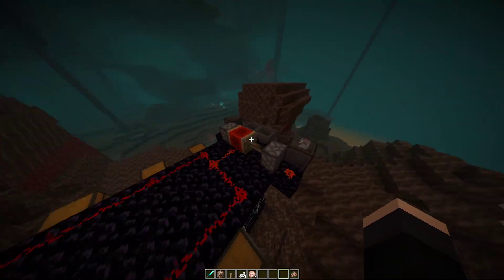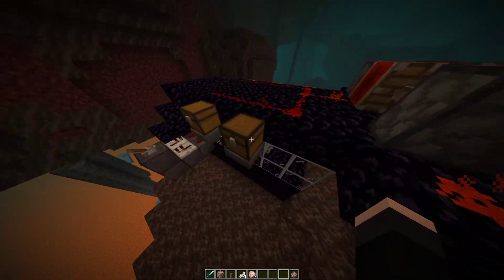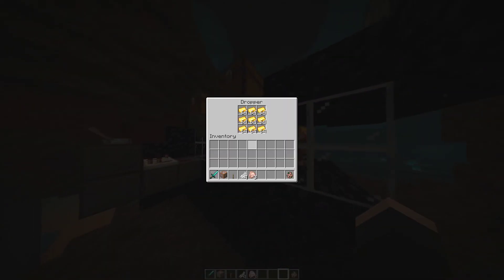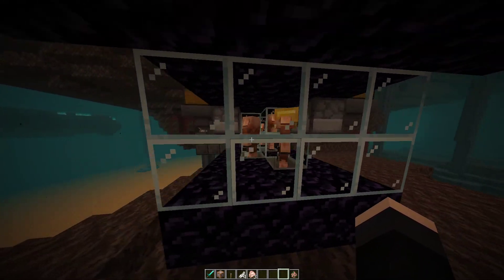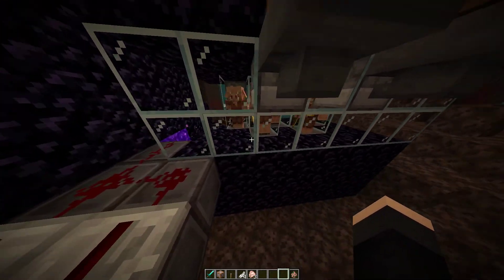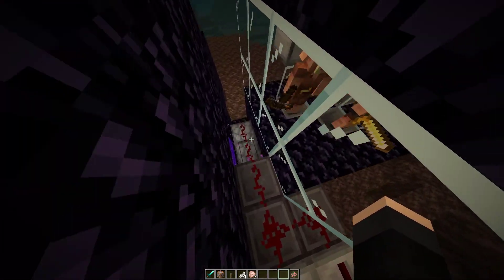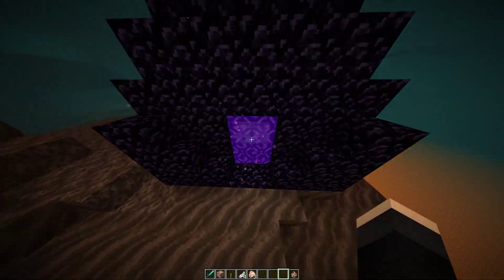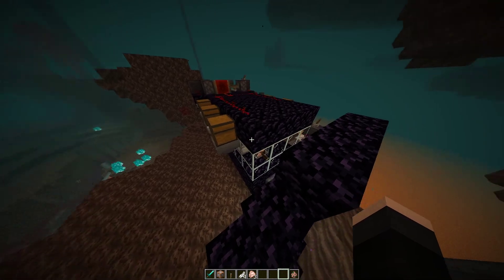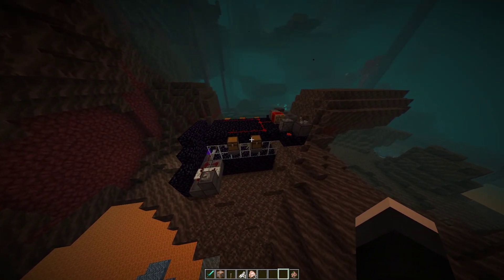This is a clock in the back that pulses these droppers that give the piglins gold. They drop the items onto the hoppers that they're standing on. Those are channeled over to this dropper, which then fires into this nether portal, and the hoppers on the other side pick them up and then sort them.